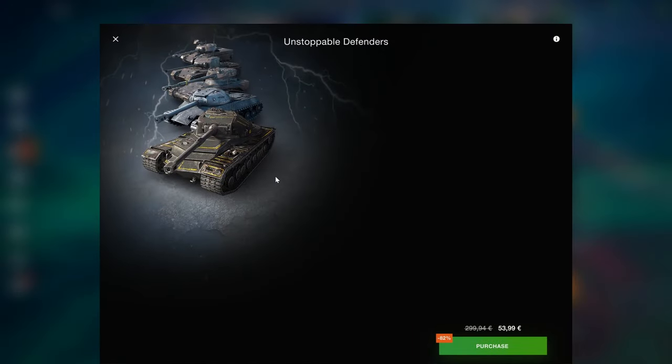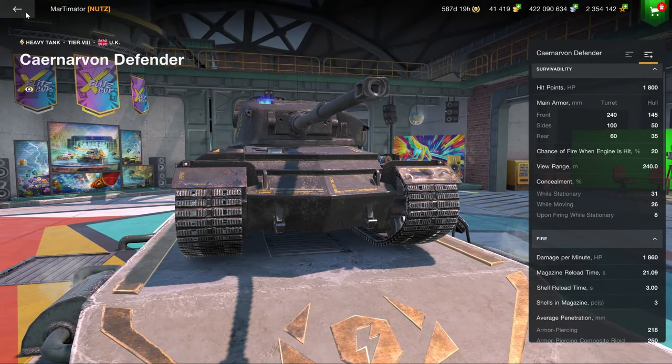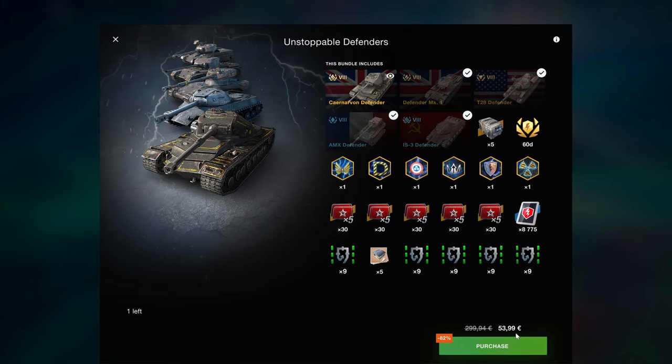Do you want the Defenders? All of them - there are a lot of Defenders at this point. The Defender Mark One is a good tank, the Caravan Defender is fine, the rest are a bit pointless. The T28 is a decent enough vehicle but they're not the greatest tanks. 54 euros for five tanks is not terrible - you also get 60 days of premium and times fives. They're all locked, which would be much better if they were unlocked. It's not a terrible bundle if you want to collect all the Defenders, but if you already have one or two it makes no sense.